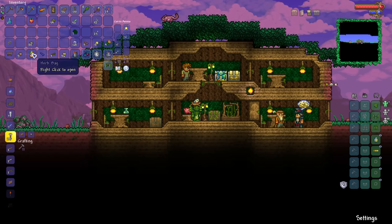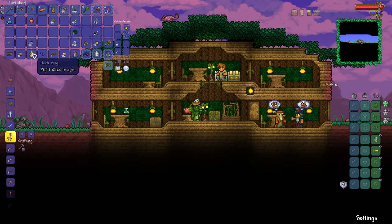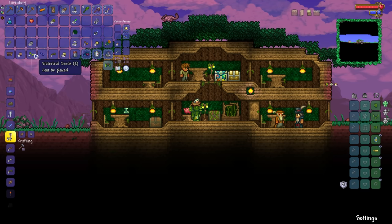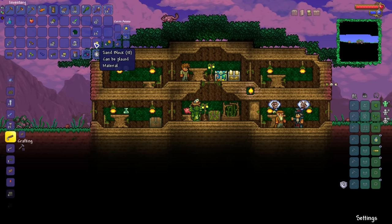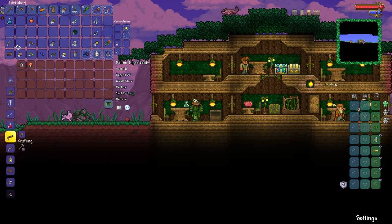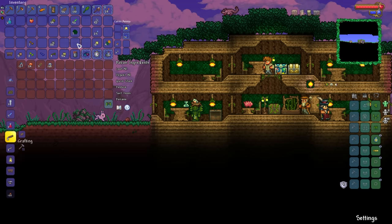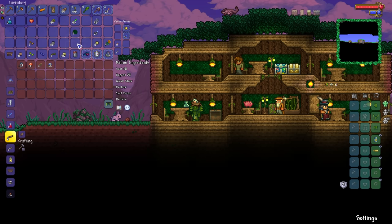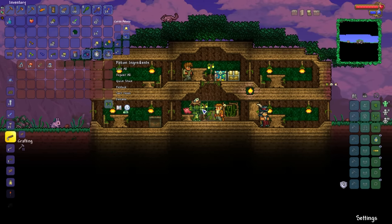Because we got ourselves a herb bag nice and early on, it means we have an opportunity to get ourselves some deathweed seeds. Waterleaf seeds though — that's actually pretty useful. There's the blinky plant seeds, which are very, very good. Deathweed seeds are usually the most difficult to get — you just have to get yourself over to an evil biome while the blood moon is going on, or I think the full moon will also give blooming deathweed. You just got to play the waiting game.